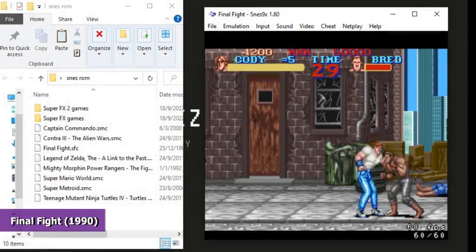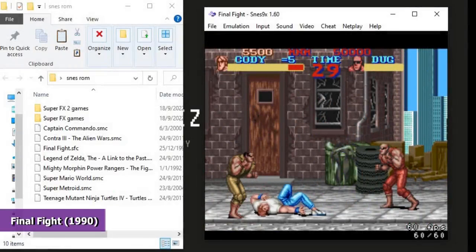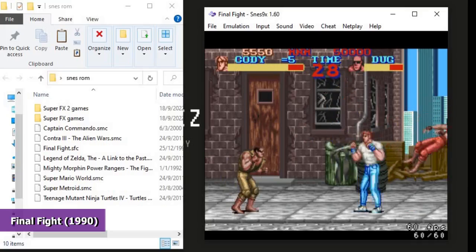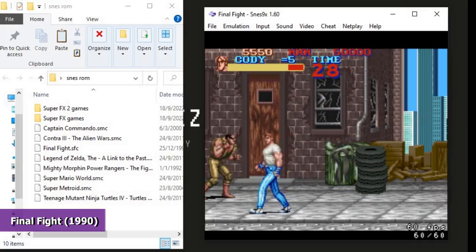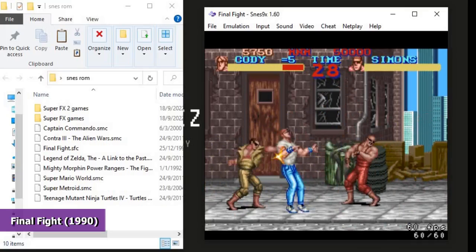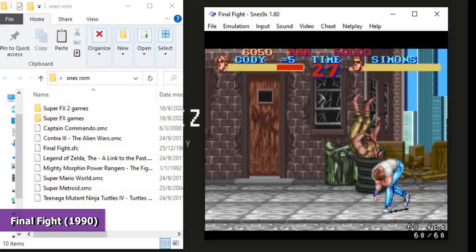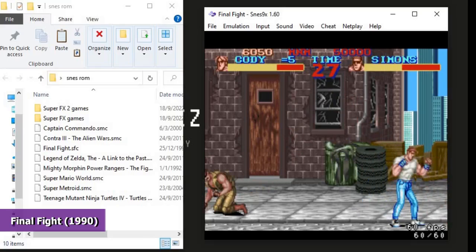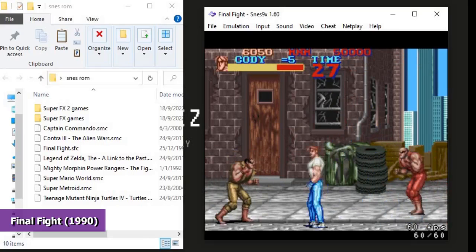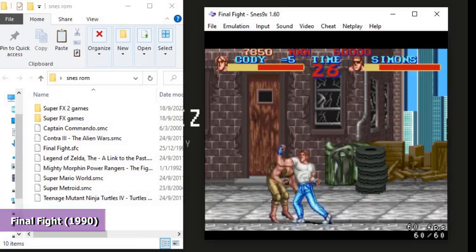The next game is Final Fight. Just like Captain Commando, this game was first released on the Capcom arcade in 1989 but was ported to the Super Nintendo in 1995. The game is set in 1980s Metro City, and focuses on a group of heroic vigilantes who fight against criminal gang threats. This game also introduces Street Fighter characters such as Cody, Guy, Sodom, and Rolento. The series has sold more than 3.2 million copies worldwide.